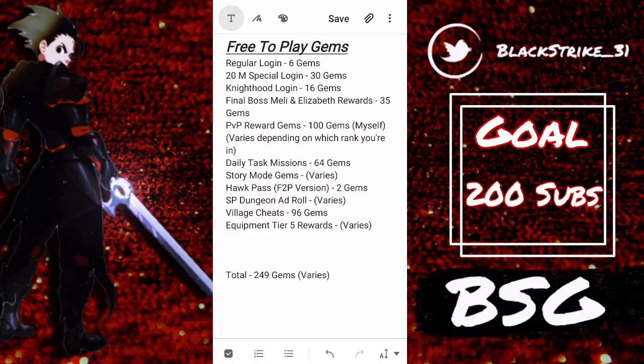With the 20 million special download celebration, there's a special login bonus this whole week where you can get 30 gems - please don't spend them. That's enough for a multi at the very least. From your knighthood, if you get a gem every day from now until Meliodas releases - assuming September 3rd - you should get 16 gems. For the final boss Meliodas and Elizabeth event, if you place in the top 10-15 percent you should be able to get 35 gems, which is really good and not hard to achieve.